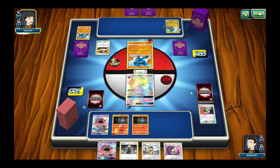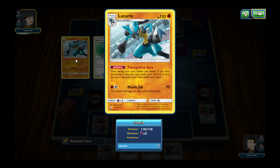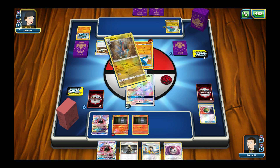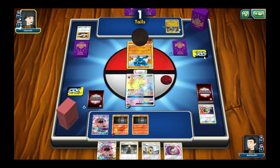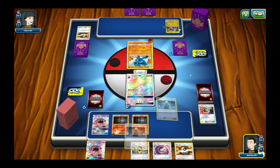There goes the Lucario — its ability says if you have a Garchomp in play, you may search your deck for any card and put it in your hand. That's actually kind of nice. They're gonna put Gabite on there, probably find some way to switch, then do Ascension. Tails. Gonna Cynthia.